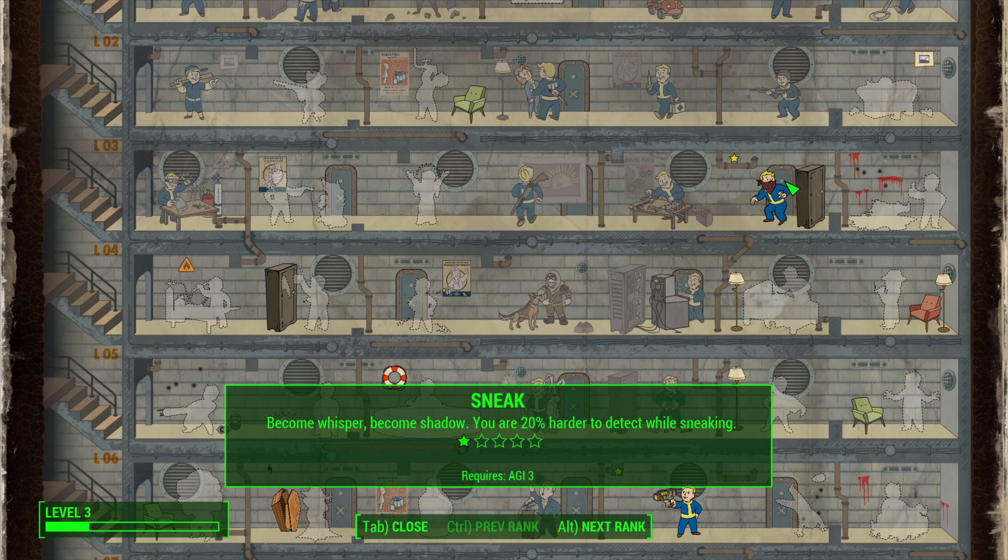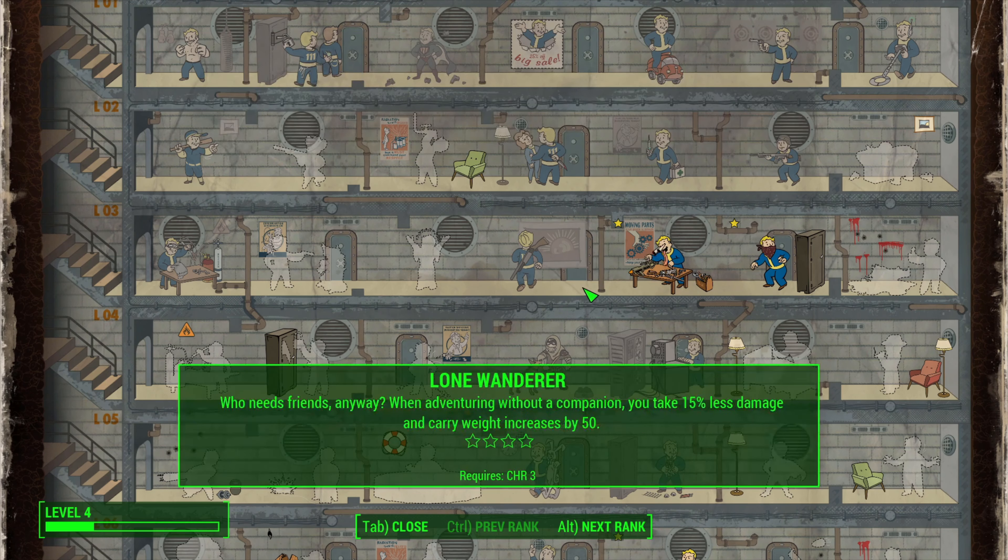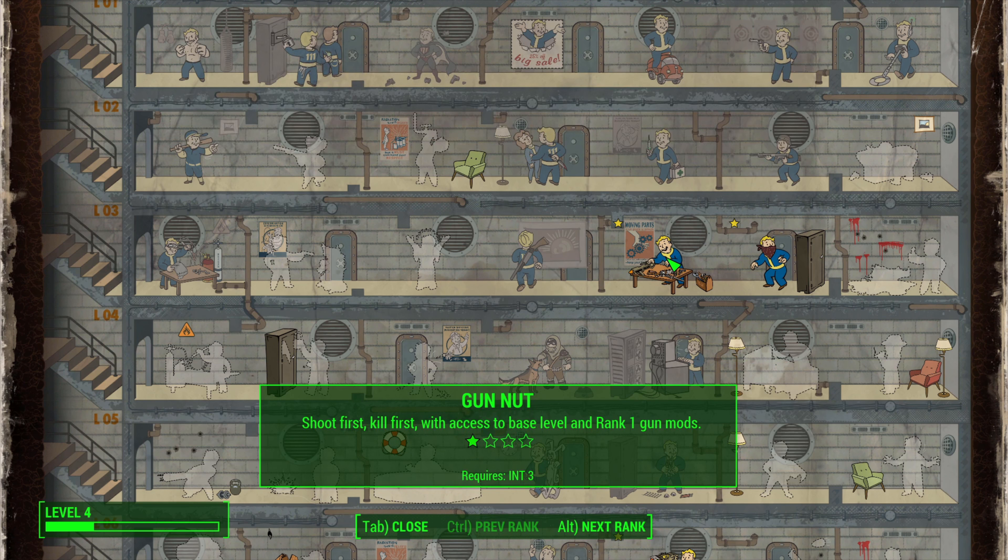We return to Sanctuary Hills and build an industrial water purifier to start gaining purified water, put down a beacon, and lay out some beds. We level up and put our first point into Sneak, making us 20% harder to detect while sneaking — our main defense for a good chunk of the run. We also get some farming set up, which will be our main source of XP as I'll explain later.